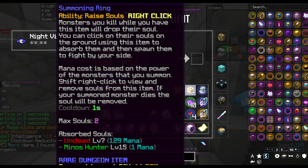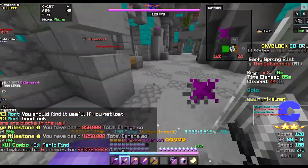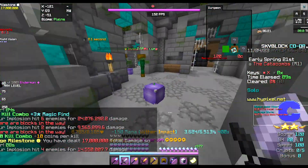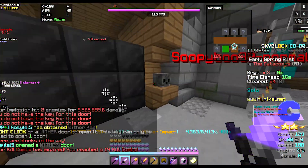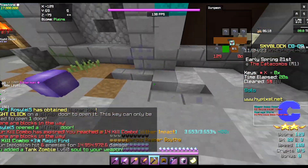If you're interested in how to get tank zombies, you have to go to master mode floor one, because those zombies have the highest drop chance out of any tank zombies. Don't go for floor three or master mode three tank zombies — those take forever to get and the floor three ones have very little HP. Use a summoning ring in your inventory and just clear it; it should take you less than a minute.